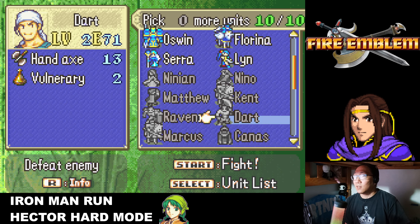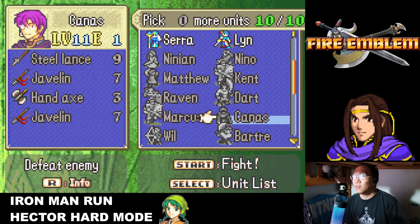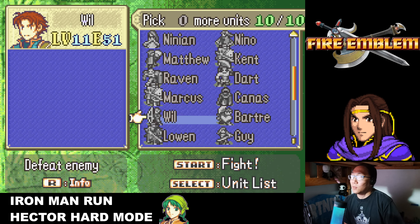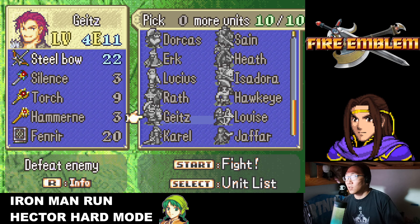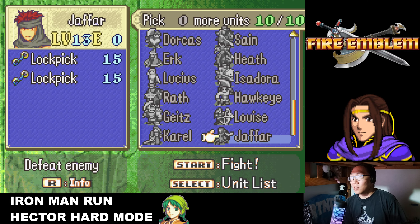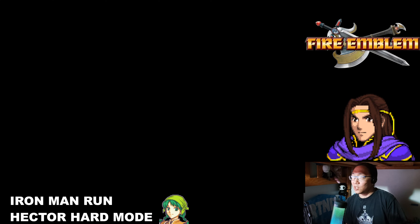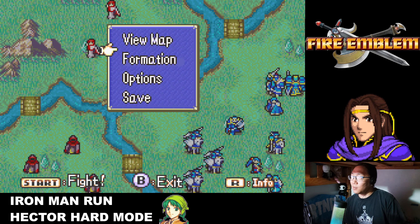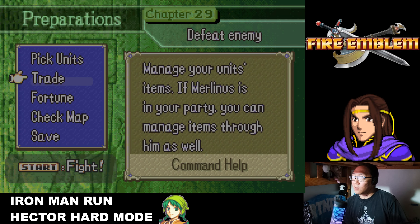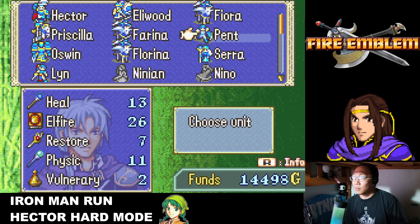Matthew's not needed. Kent doesn't have resistance so I left him out, as well as Raven who also has horrible resistance. Dart is not in for resistance either even though he has the HP and speed, and the same thing with Marcus. Jaffar could be useful but isn't needed for this chapter. So this is the crew I'm going to be using.